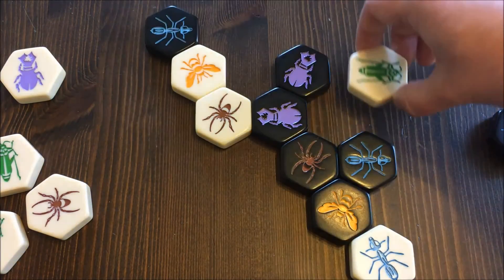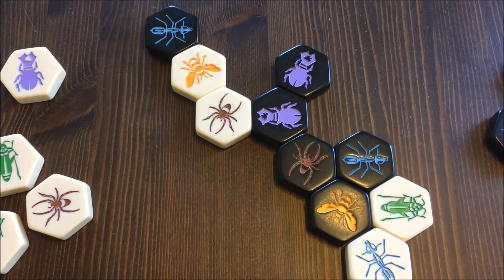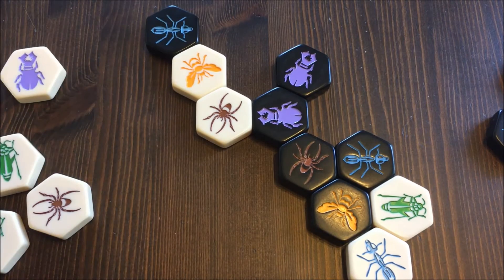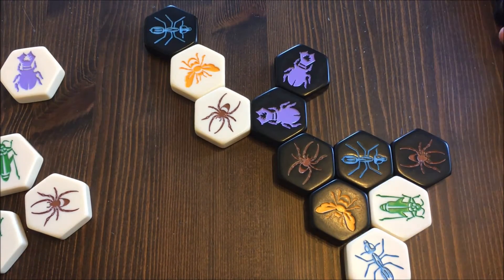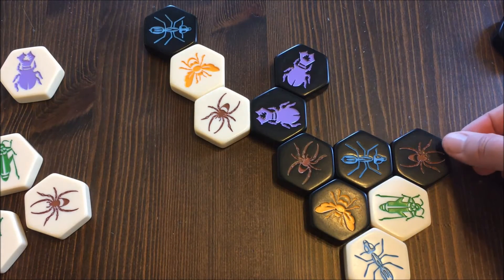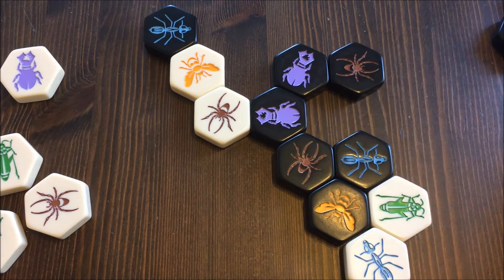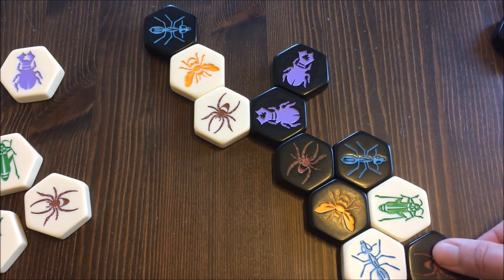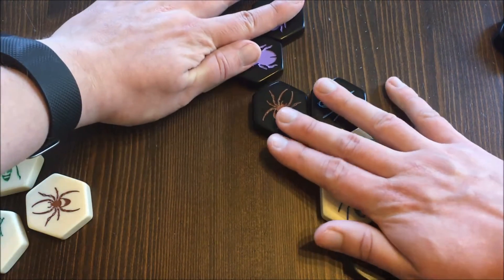The spider always moves exactly three spaces along the outside of the hive — one, two, three. It can be tricky to set up but can be very surprising.